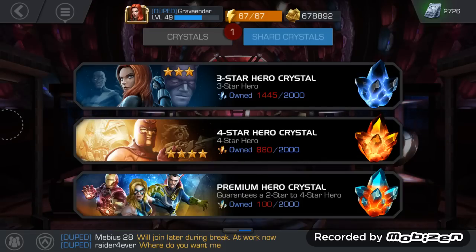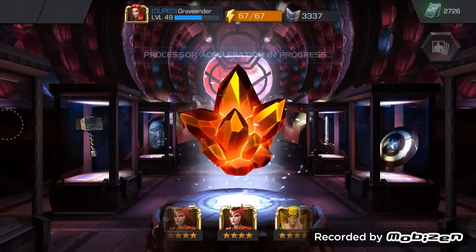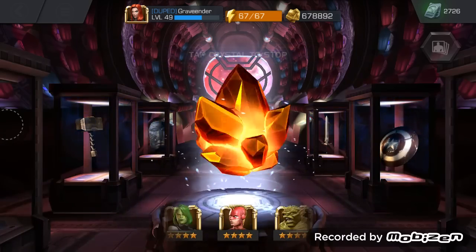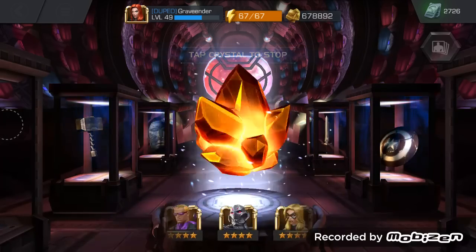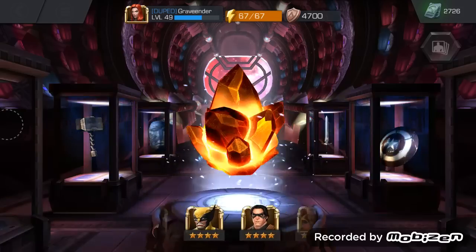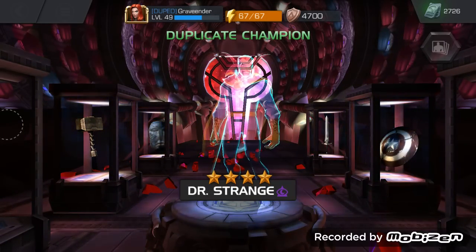Let's check out our shards — not quite enough of anything. Alright, let's go ahead and pop off this four-star hero crystal and let it spin out. It wasn't too bad — we didn't go through a lot of units getting the four-star hero crystal. Quick actually, we're only at around six minutes. And we duped Doctor Strange again — we got a Doctor Strange dupe again. That's pretty cool.